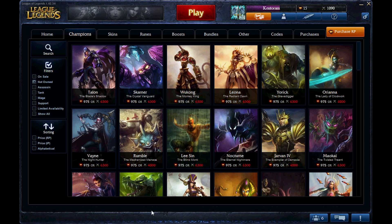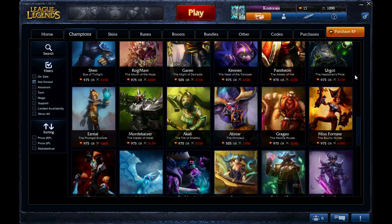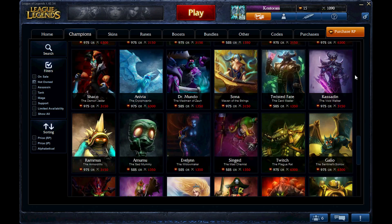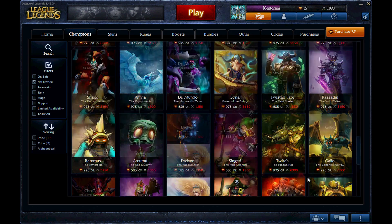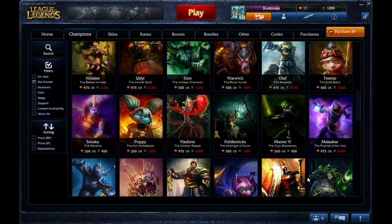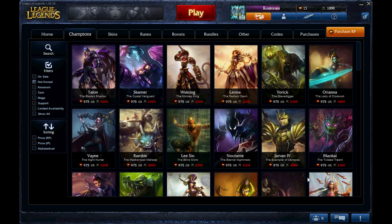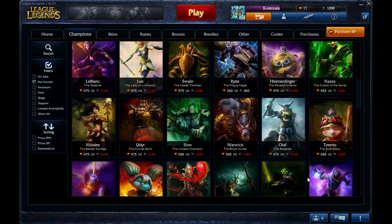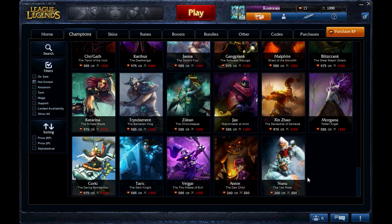Here we have the champion select screen, where you get to choose from tons of different champions. They all have their perks, their negatives, different prices, and their own advantages and disadvantages. It's all user preference. They all have their own taunts and skills — no two skills are alike. The rule of thumb is to get good at four to six different champions and you'll be pretty much OP. If you can master them all, then let me get your autograph — there's a lot of skill taken to master every single one of them.